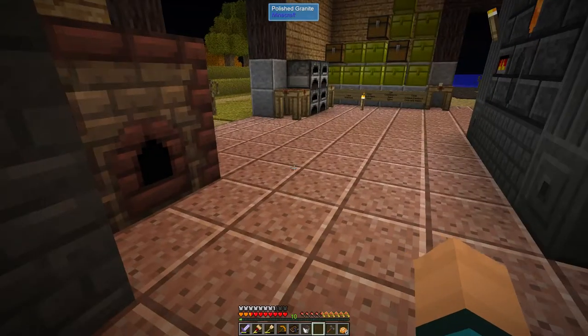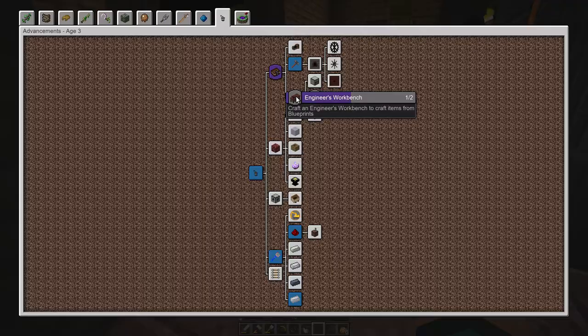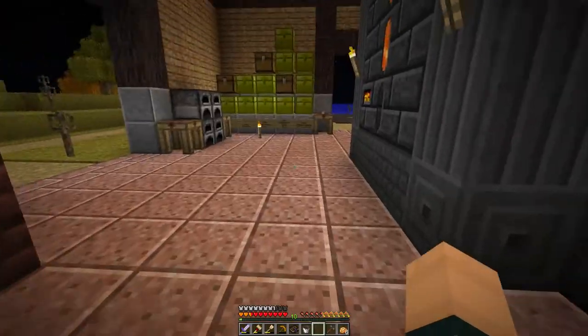So how do we get the creosote stuff out of here? Bucket! Oh wow — ha ha! Progress! Engineer's workbench — let's make an engineer's workbench.